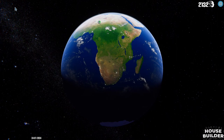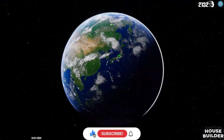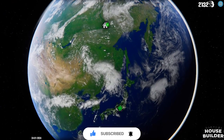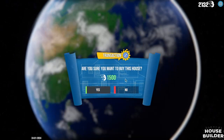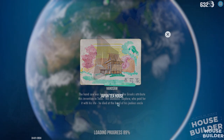Hey everybody, Iron here, and we are playing House Builder again. Last we wrapped up, we made a log cabin in the forest. It looks like we are going to a Japanese house. Let's check it out. We'll buy it and jump in and see what's going on here. It's a Japanese tea house.